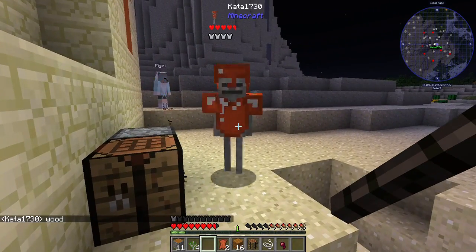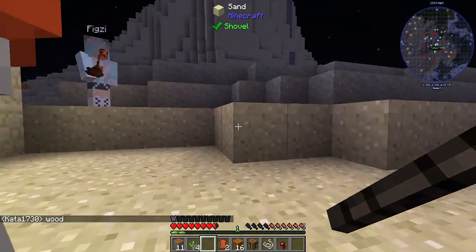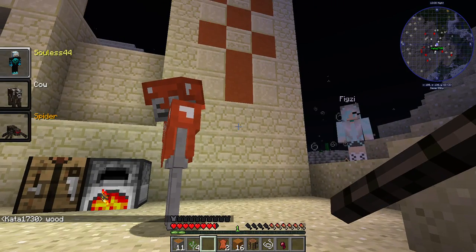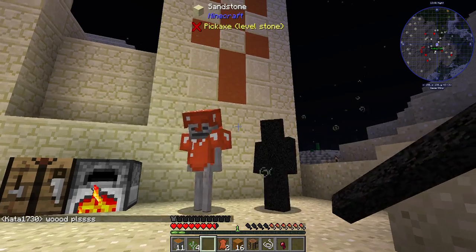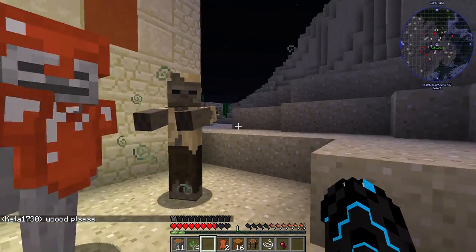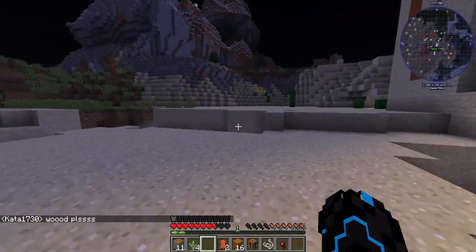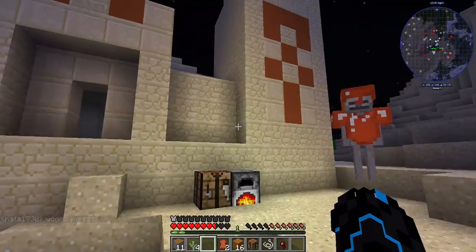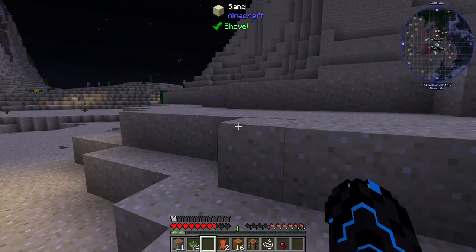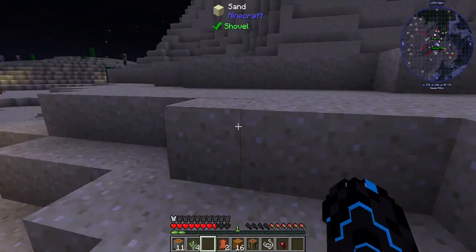Oh you're a skeleton — nice! I'm glad you got some form of helmet on or I would never have known. Let's change into my normal character here. What do you got Figs? Zombie — oh, a husk! Very nice. Don't kill each other. We got to survive this night. There are tons of mobs.